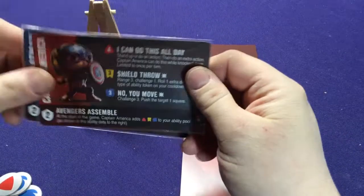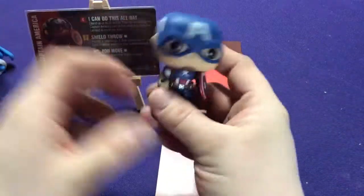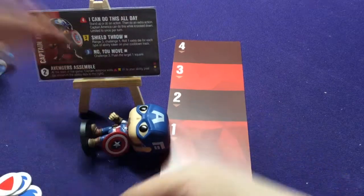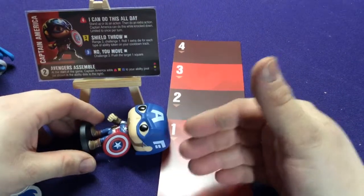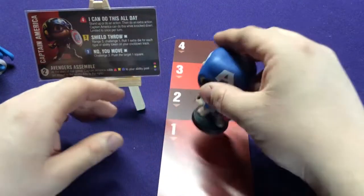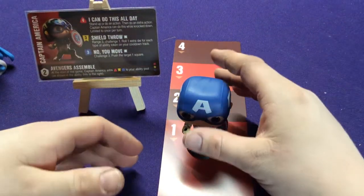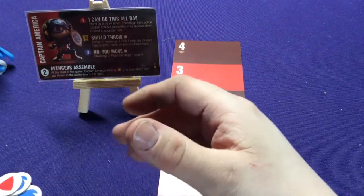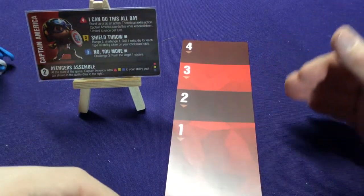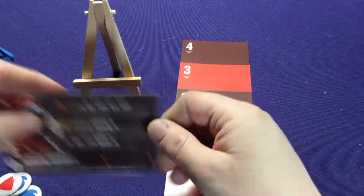Batman has cooldown values of three, two, and one. If he uses his two (Pow) he waits two turns, but his one (Relentless) can be used again immediately. He can use different color abilities on different turns independently. If a character gets knocked down, they lay to the side and are limited next turn. If challenged and defeated again while knocked down, they get knocked out — removed from the map and placed on the recovery board, waiting one turn to re-enter play.